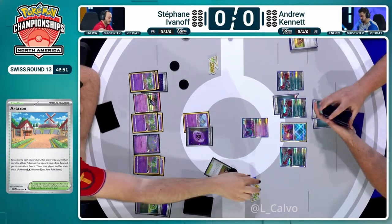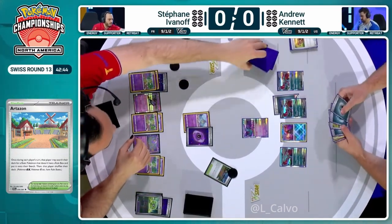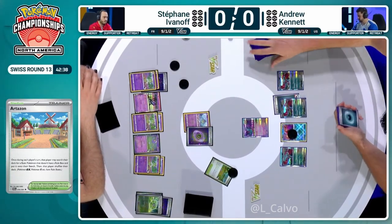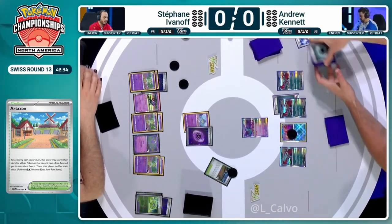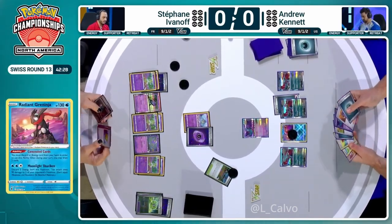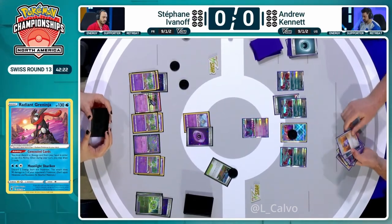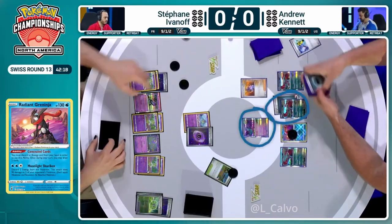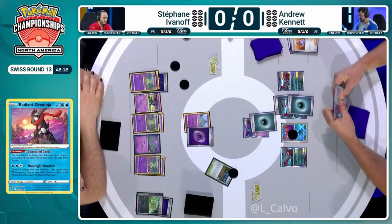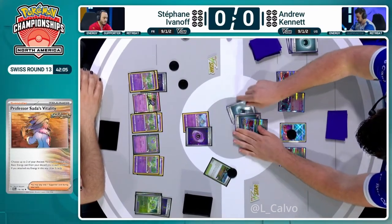All the cards in the world can be drawn off this board state — that's exactly what you want as a Gardevoir player with a fully established setup. Over on Drew Kennett's side, Concealed Cards draws two additional cards. Professor Sada's Vitality drawn off Radiant Greninja's ability. That Professor Sada will allow Andrew to get the first KO — he'll be able to power up and be the aggressor, taking this first prize card and putting Stefan in a very tough situation.